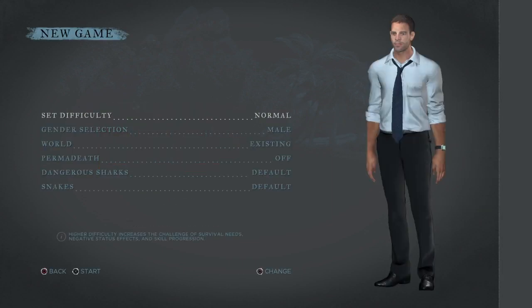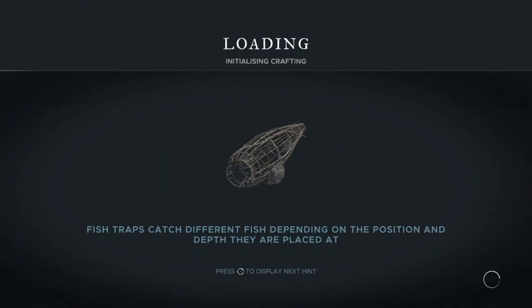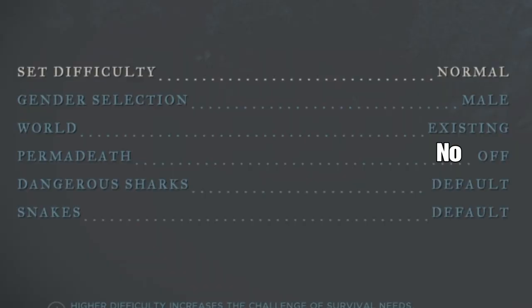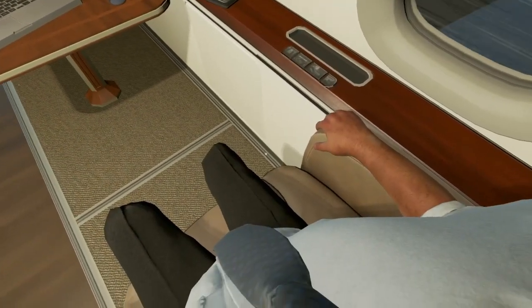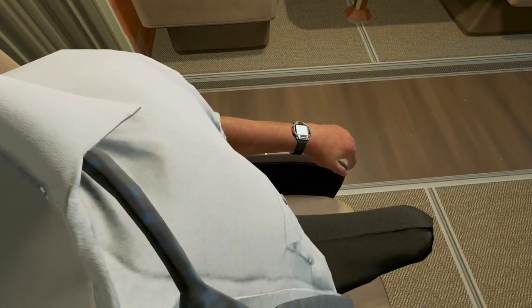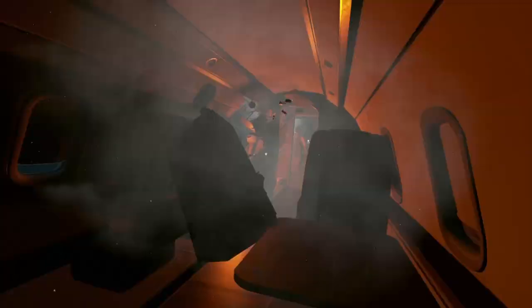Day zero, new game — I think I just started the game without reading anything. I thought you pressed X to fix stuff. I don't know what happens if you die either, whether it's game over or not. Okay, so I've got legs — that's a good start. I can see inside the plane. Here we are.